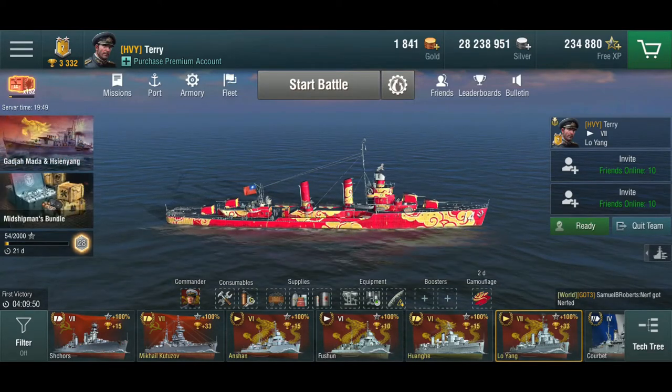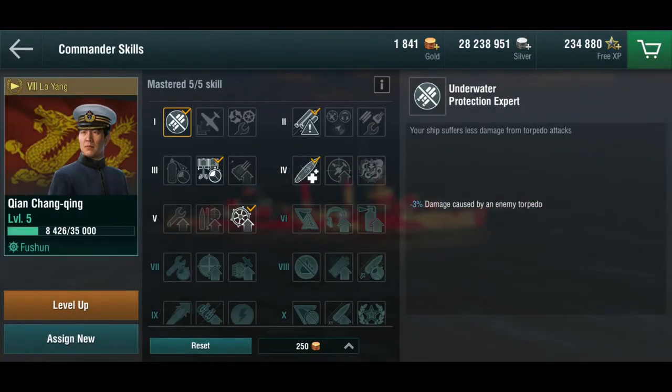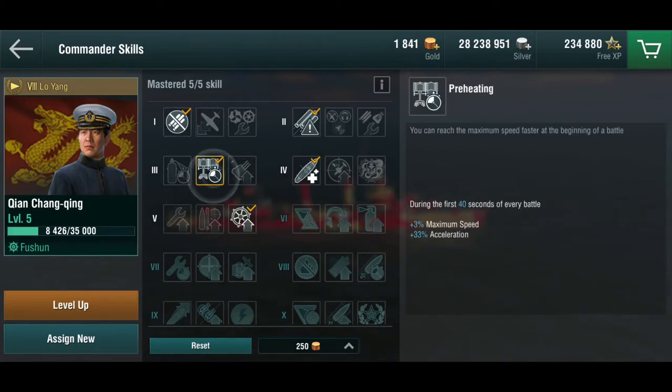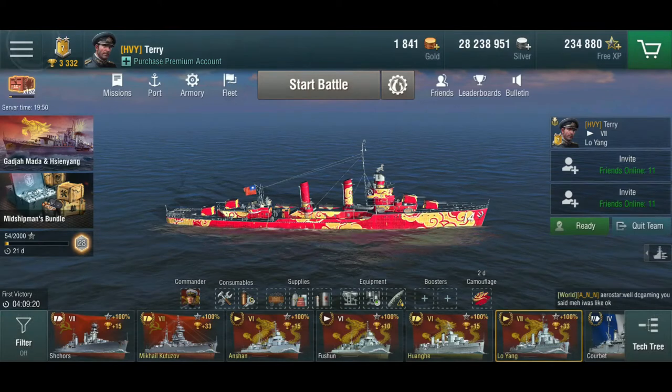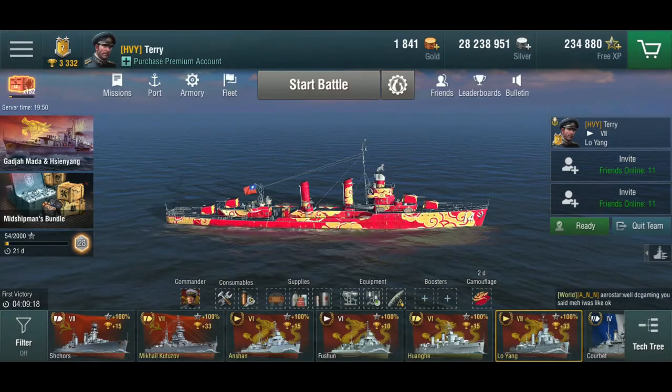The captain shares him with all the other Pan-Asian destroyers that I have, so the setup can't be really that specialized. He's not very far ahead either. He's got the preheating skill, which is quite useful, and he's got the daredevil skill when you're down on your luck or your health. I don't really want to specialize him on recon and surveillance because the other destroyers don't have it. I'm really just waiting for additional Pan-Asian commanders — I'm pretty sure they're going to come because we are getting the Pan-Asian line.